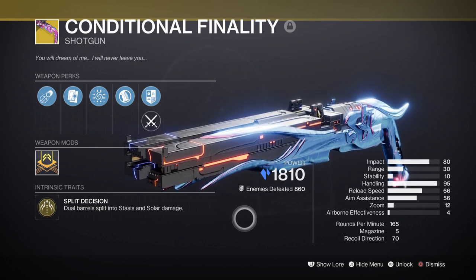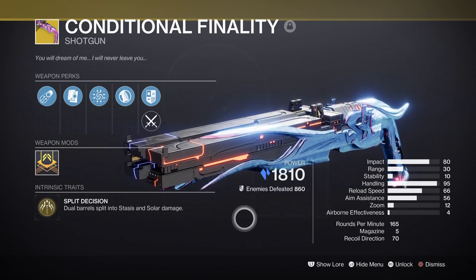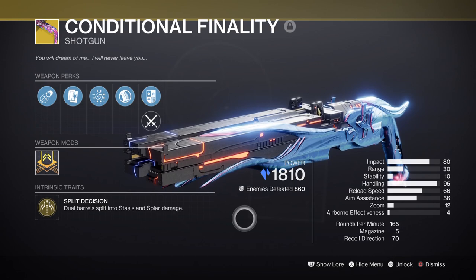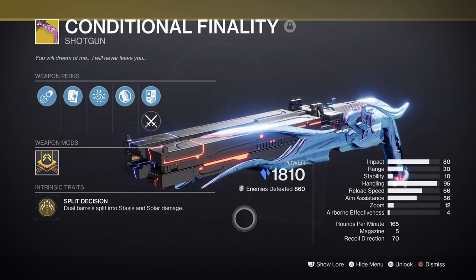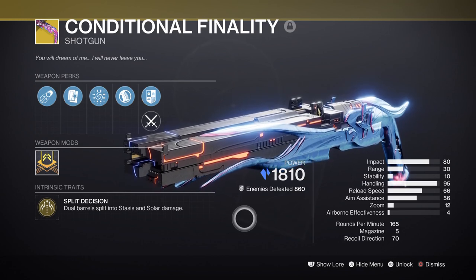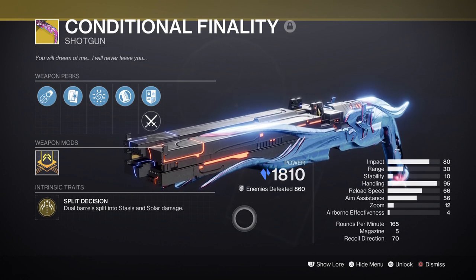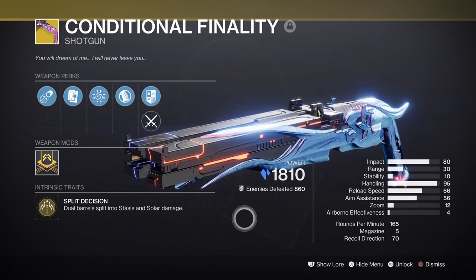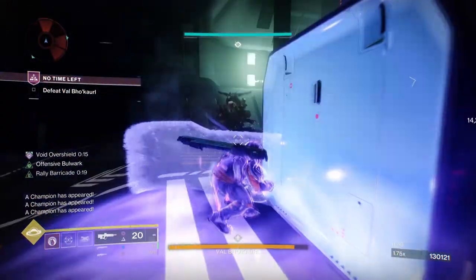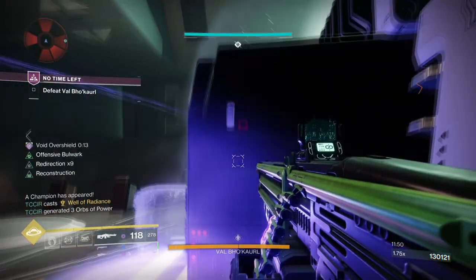The damage buff from Bubble along with the weapon's Solar and Stasis status effects means we can take on Tormentors pretty well without them hurting us so much. On top of that, it allows us to keep tougher enemies within the blinding bubble effect for longer, as they can't escape if we keep applying the status shot on them over and over again, thus making certain enemy types a lot more bearable. Playing into the effectiveness of the shotgun itself allows us to make full use of the power it can offer on the highest difficulty.